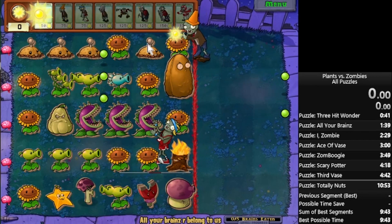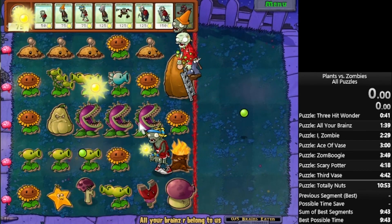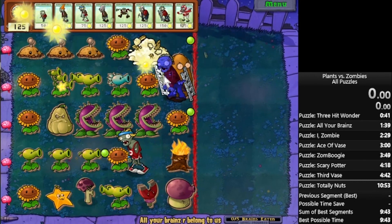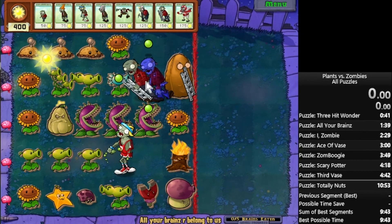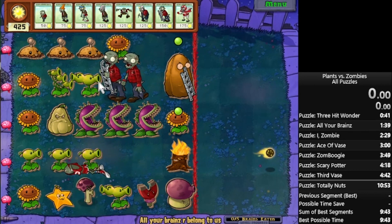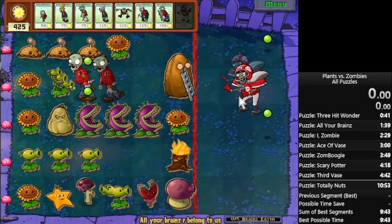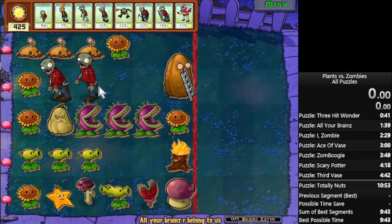Imps are everything in these rows, but they only have three hit points, so they're going to die very quickly before they can even get eaten or be of any use. You need to get rid of that three-peater before you do anything. You need to get as much sun as you possibly can and get rid of it. You need 300 sun in order to do that. You need to get over this tawnut - this magnet can never reach it - get over that tawnut and get to the three-peater.